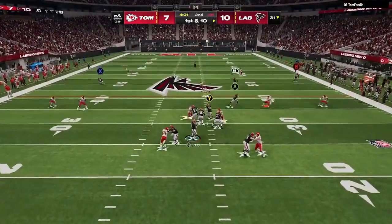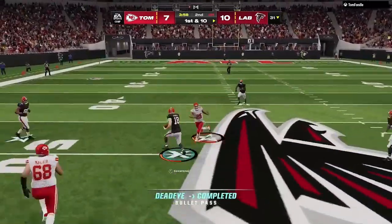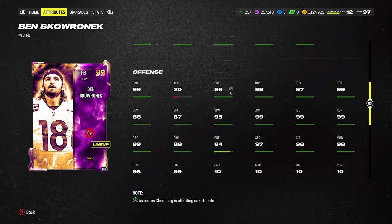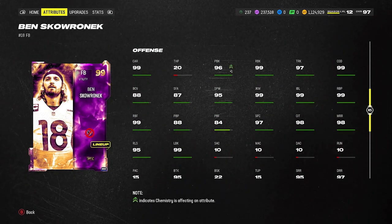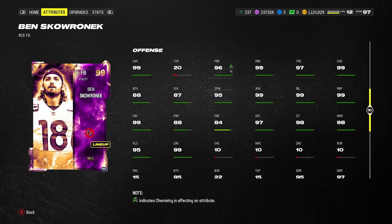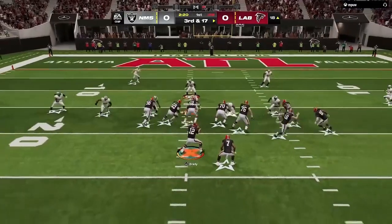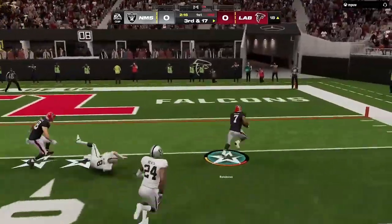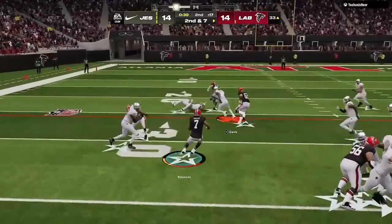It's one of the better blockers in the game. We've given everything from 99 strength, 99 agility, 99 impact block, 99 lead block, 99 run blocking. Secure protector does not matter that he has lesser pass block ratings — as long as he's got secure protector there, he's going to be fine. He was built to not only be able to block for you from a running back standpoint, a fullback standpoint, a tight end standpoint, but he's also able to run routes and do everything that you'd want him to do.